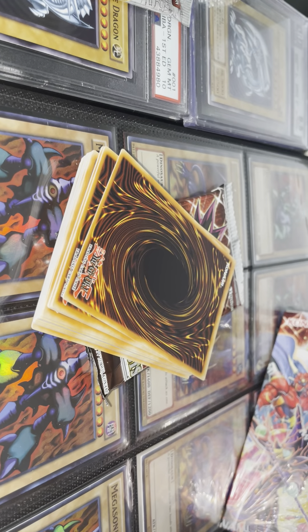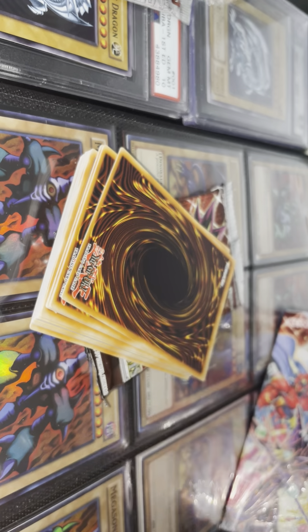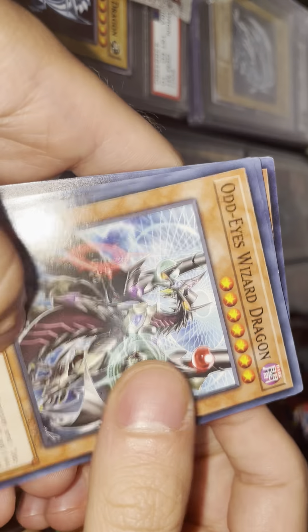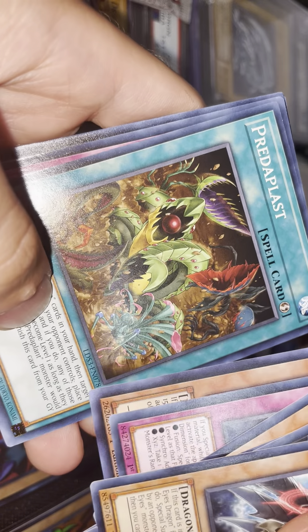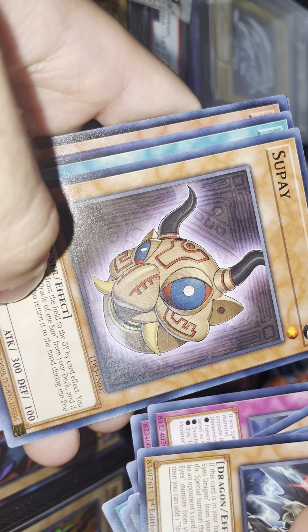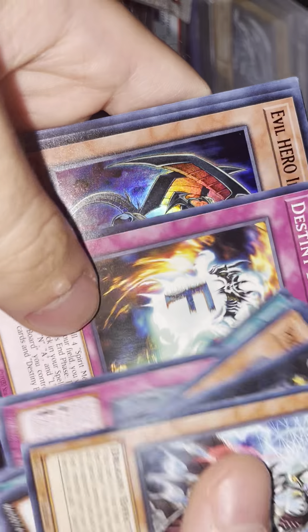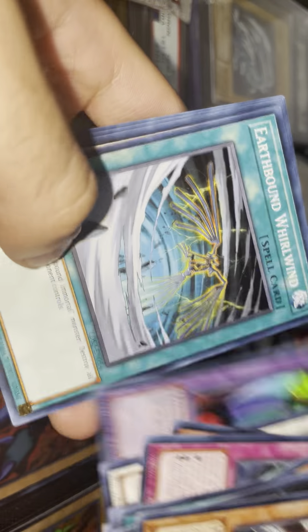We already pulled the first promo pack — Soul Servant, beautiful secret rare. We got a new dice and we're opening up the first pack, 18 cards per pack. Everything in this first pack will be for the free giveaway. To enter, make sure you're subscribed, like the video, hit the notification bell, and comment your favorite card from this set. We got Spirit Message and Destiny Board, Evil Hero Infernal Prodigy, and Evil Hero Lightning Golem — beautiful.